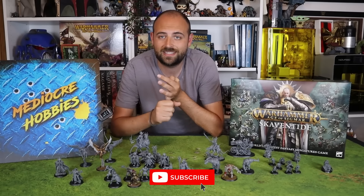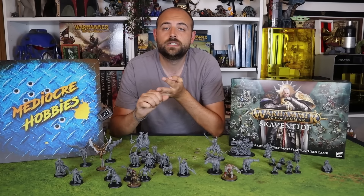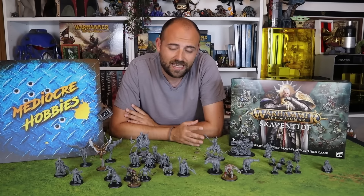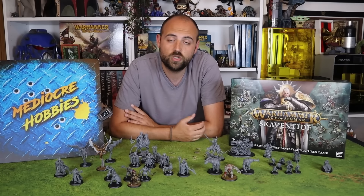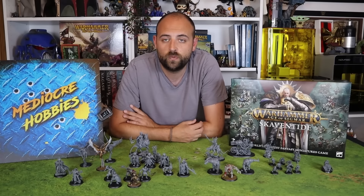I'm going to give you Verminus, which is the warlike style Skaven; Plague, the green gnarly Nurghly style ones; and the Eshin ones, the assassins. So three different paint schemes, very easy, very quick to follow through on. I think it's going to be super important because there are 40 clan rats inside this box set, so most people will be looking for a quick and easy way to paint them up.